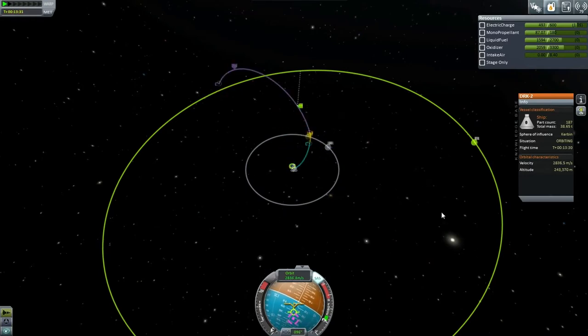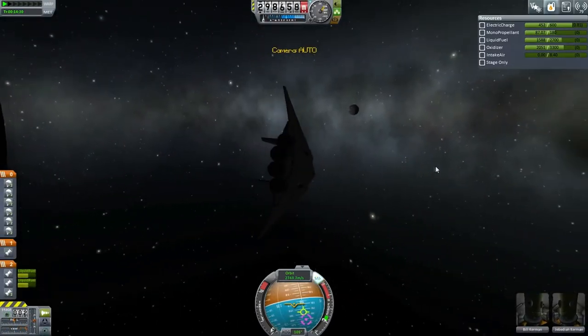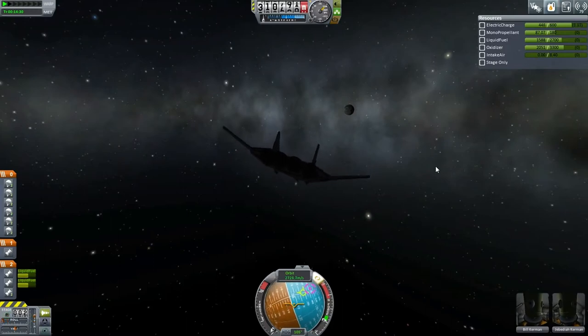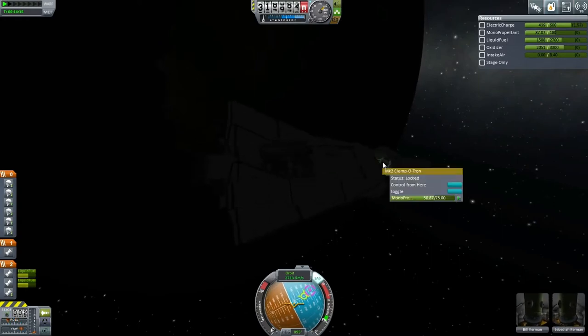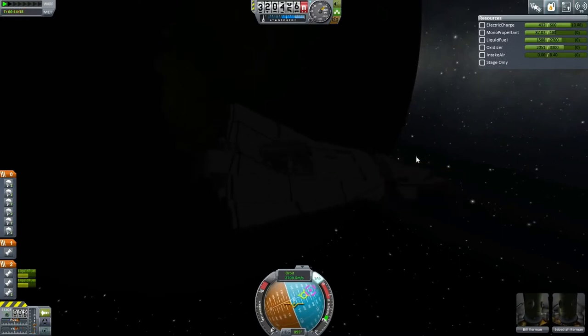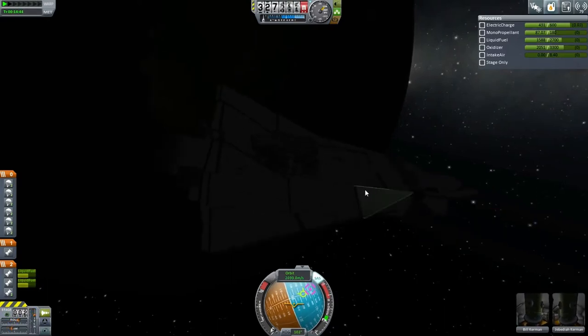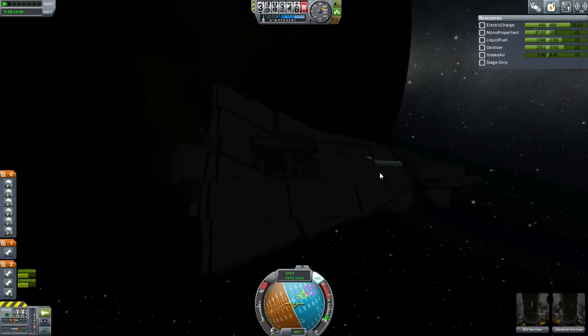Maybe we should adjust the inclination a little bit more. We've got a Minmus encounter - that's good enough for me. Let's just roll a bit and off we go to the moon. We haven't been controlling from the docking port, which is weird - we've managed to make the transfer and we seem to be controlling from the cockpit even though we just undocked. You'd think we'd be controlling from the docking port accidentally.